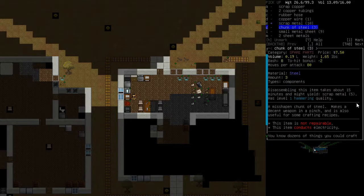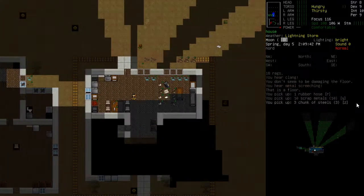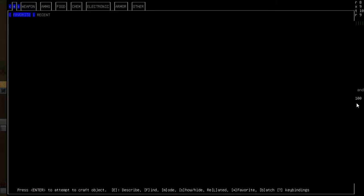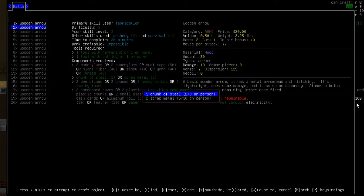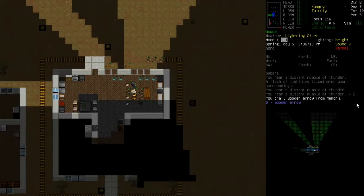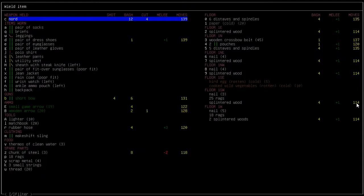There we go - let's take the chunks as well, take the rubber hose. Right here we go - proper arrows! 20 of them. Let's use this scrap metal and 2x4s. There we go - we've got some arrows again now. So we'll have a bow. Even making these arrows raises our skill, which is kind of cool.